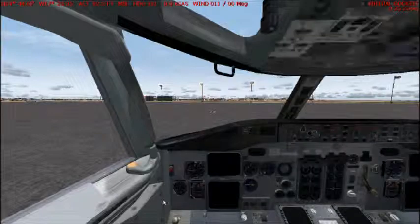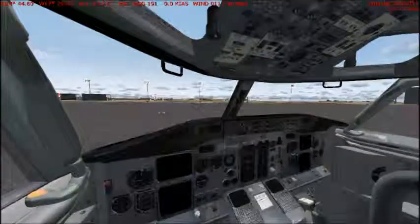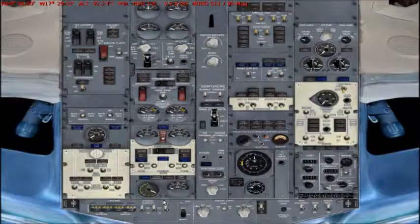Hello everybody, today I'm gonna make a tutorial about how to start your Wilco Field They're Going 737-300 from cold and dark mode. The first thing we're gonna do is open the overhead panel.